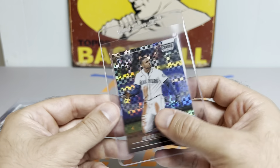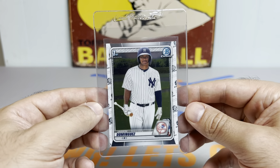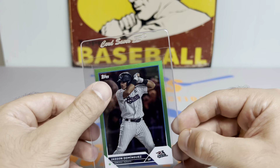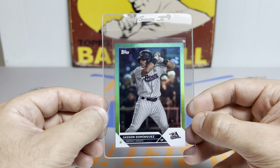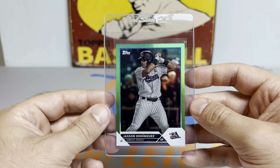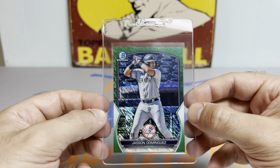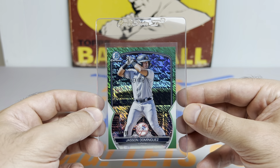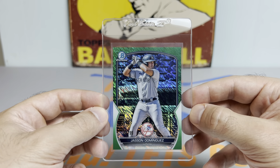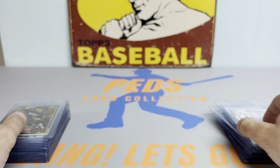Next up, we got a J-Rod X-Fractor from Stadium Club. Then we got a First Bowman Chrome Jasson Dominguez. I think he'll come back and have a nice speedy recovery like Bryce Harper. Jasson Dominguez — this is the Pro Debut Green, numbered to 99. I actually pulled this myself. Also pulled this one recently: the Green Shimmer Dominguez to 99 from 23 Bowman, out of a blaster box. That was pretty sweet — just a sick-looking card.